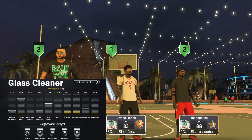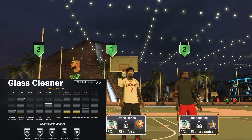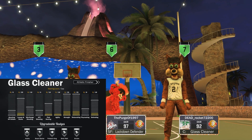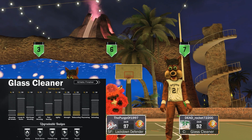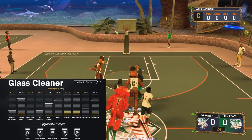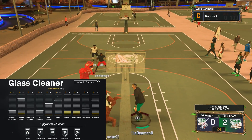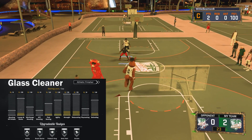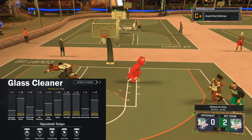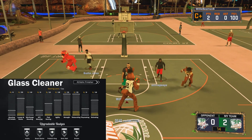Let's get into this. Glass cleaner — I played a lot of glass cleaner this year, so I know it really well. I made a 7'3" 340-pound glass cleaner and a 6'10" 199-pound glass cleaner, both badged out. I didn't get Hall of Fame hustle rebounder on either one because I'm not a grinder, but hustle rebounder is a pretty amazing badge. This was one of the best builds in the game overall — twos, threes, fours, pro-am — you saw glass cleaners everywhere.